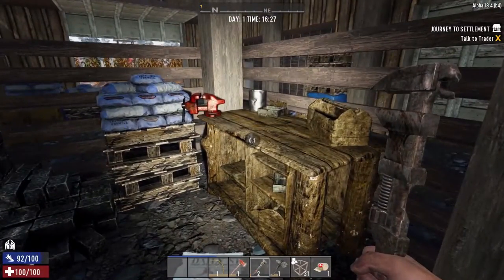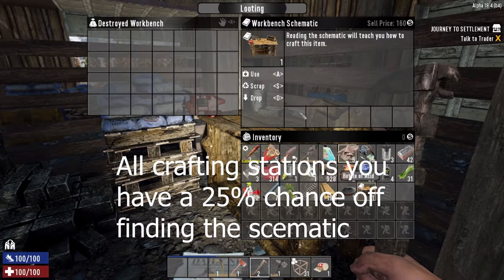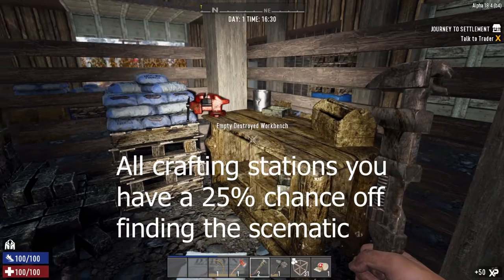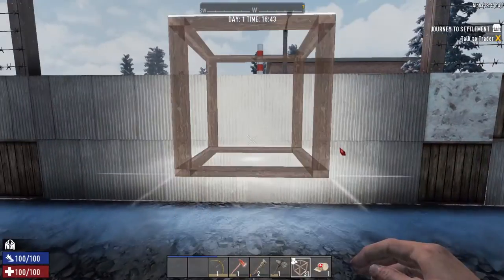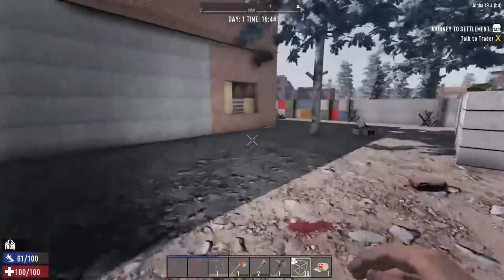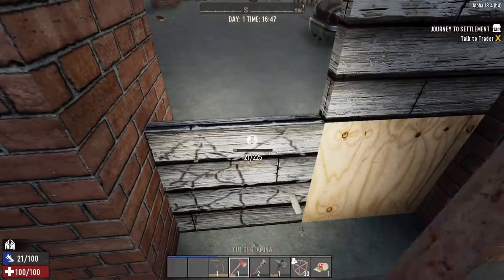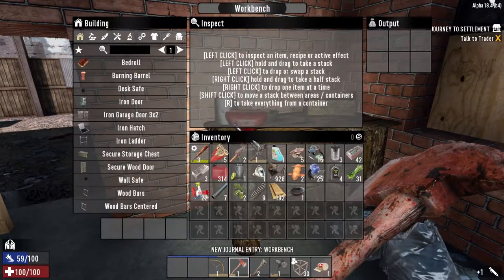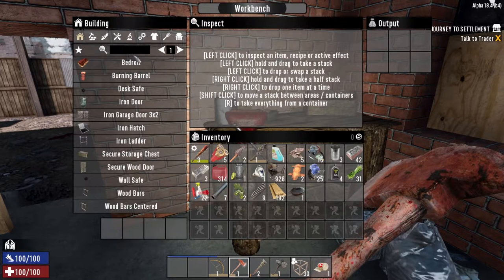We can actually build our own workbench now — there's a 25% chance of getting the schematic from a destroyed one, so there's a good chance you can build your own. Junkyards like this also have a workbench inside. And there we go — we've found ourselves a working workbench. Now we can actually start putting together all of the things we need.